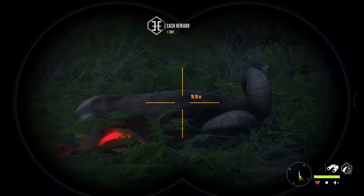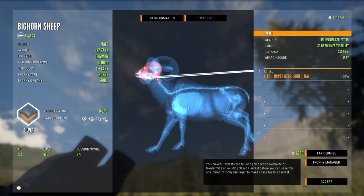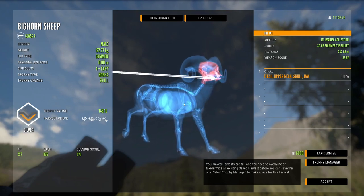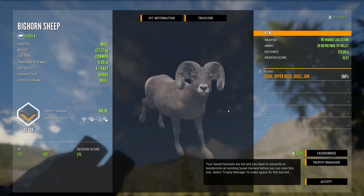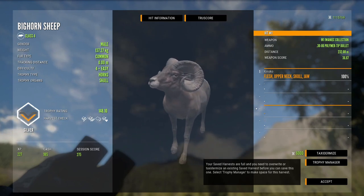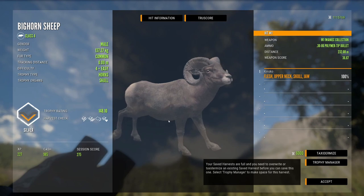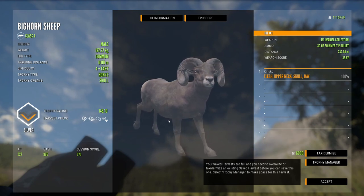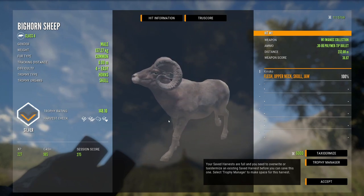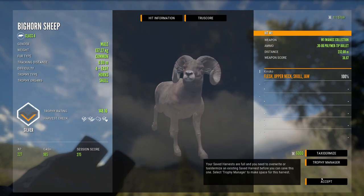I'm curious what we actually hit on this four because I did not expect to drop that - oh okay, we got an upper neck and skull shot, almost got brain. I was trying to hit over here but I kind of overestimated the distance. He is definitely a lot bigger than the three we just had, since he is almost a 150 scoring bighorn sheep. What do you guys think about bighorn sheep potentially being on the new map? Would you like to see them, or would you rather see a different animal make a return? Write that down below in the comment section.